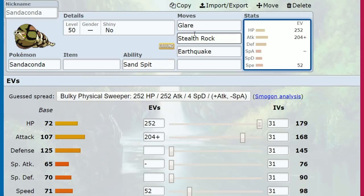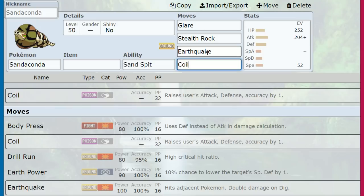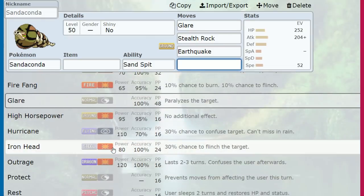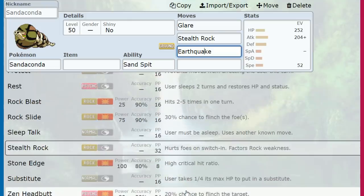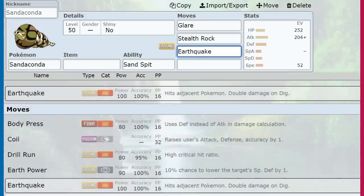If they're just setting up or doing things, it's good to pressure them with a little bit of Earthquake damage. For the last move, you can put Coil here — Glare, Stealth Rocks, Coil forces the opponent to act. Two Coils on a Glared Pokemon into Earthquake can KO them. Or you can just add in some coverage moves. Random Outrage is pretty cool. Iron Head is interesting because Fairy-type Pokemon take 160 power on a super effective hit, though STAB Earthquake is 150. We also have Rock coverage if you want. The last move is really just whatever you want to put on Sandaconda.